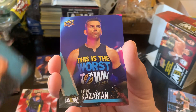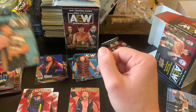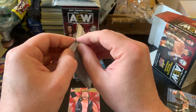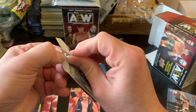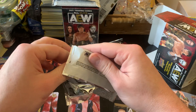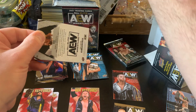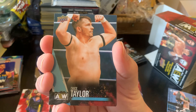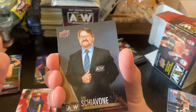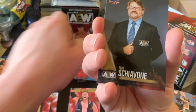Moxley AEW Magazine and Frankie Kazarian. I need to remember to look for — finisher and callout cards, I don't even know what they're called. Chuck Taylor, Lance Archer. I love Lance Archer — wish he was utilized a little better, but you know.